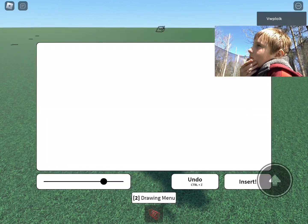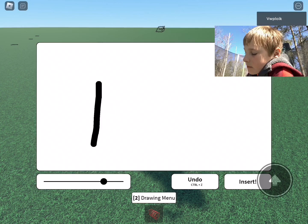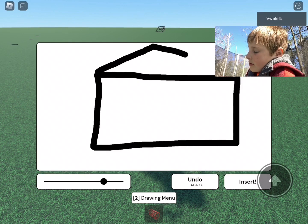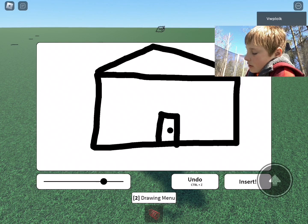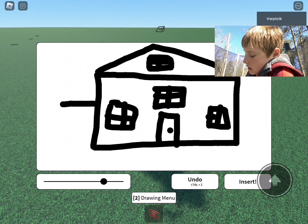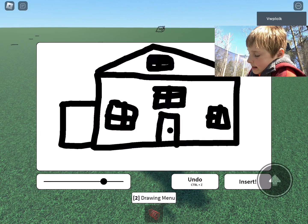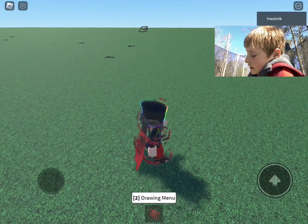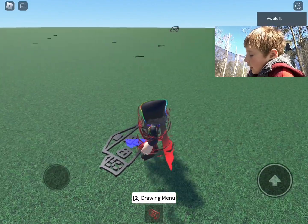What should I draw? A house. There's a garage I guess. Insert. Now there's a house on my back.